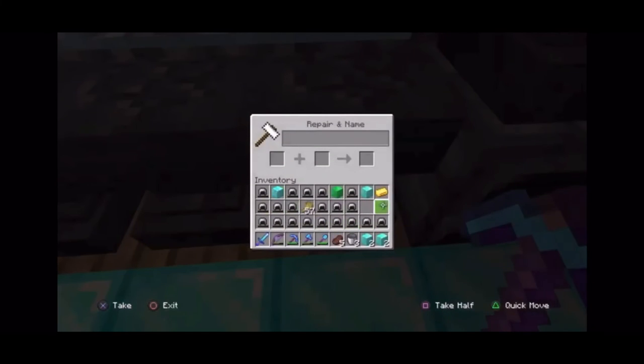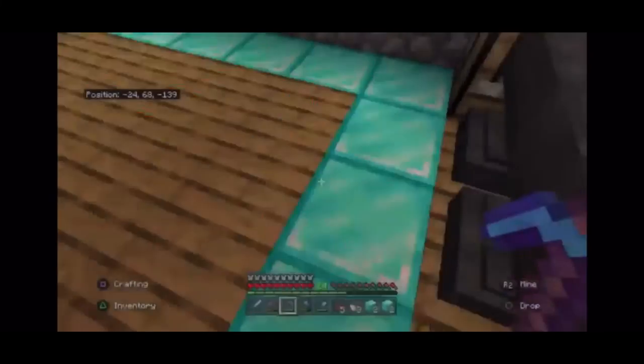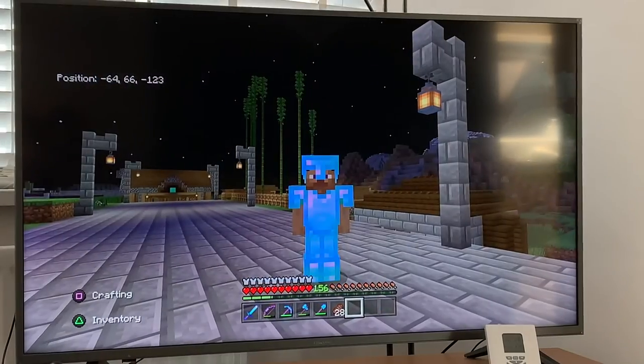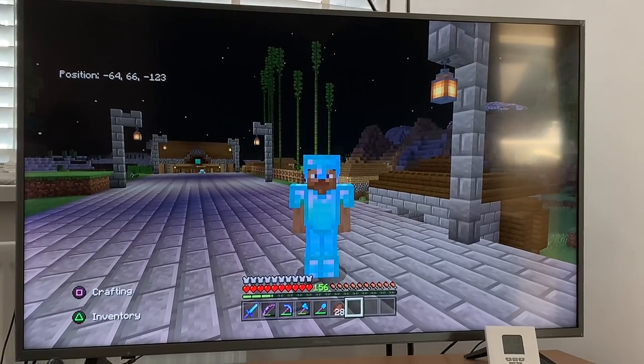And then just to prove it to you, it works with gold too. So that is how you get unlimited stuff — diamonds, anything. Just to show you, I've been doing the XP glitch for like five minutes and I'm on level 156.